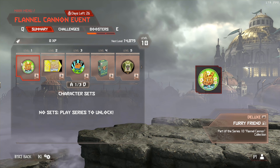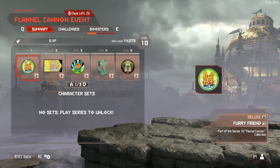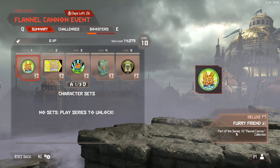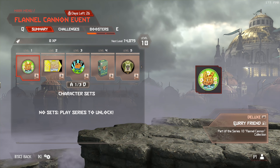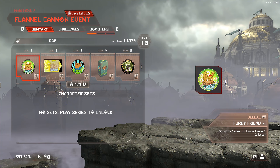Hello everyone. Last event people asked me to review it and I didn't do it because I didn't feel like it. But this event we're gonna review the funny things they added to Doom Eternal. First of all, we have Furry Friend. A really bad start itself — you're not making a very good impression with the word furry here. But I guess in context it does make sense.